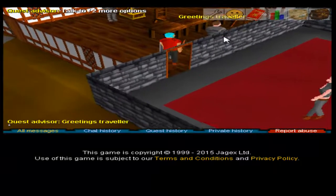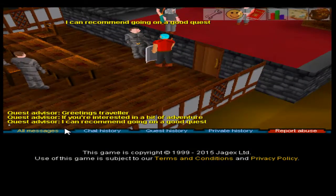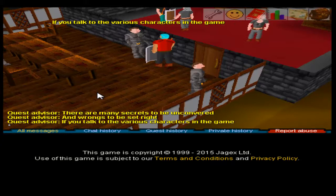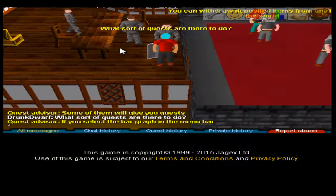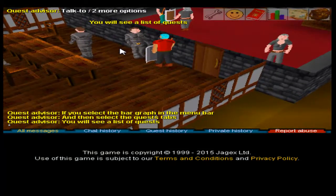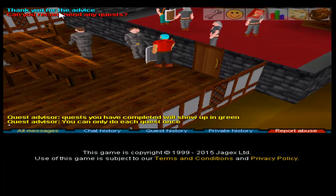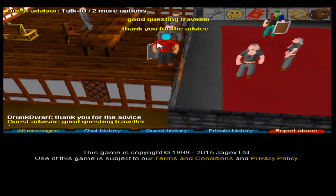To the quest advisor. Greetings, traveler. If you're interested in a bit of adventure — many secrets to be uncovered, wrongs to be set right. If you talk to various characters in the game, that's what quests are there to do. Yes, I know. Thank you for the advice. Good questing, traveler.